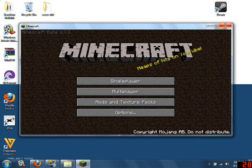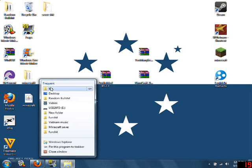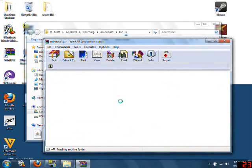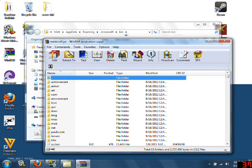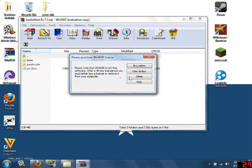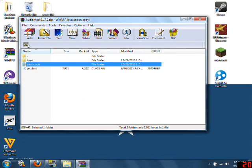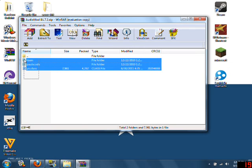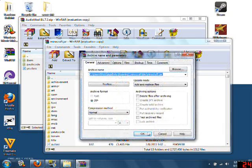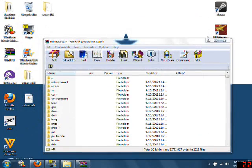Go ahead and close that. Now go back into your bin. Now that it's 1.7.3 you're going to open it up with WinRAR again. There you go — so now this is your new bin. Open the audio mod first. I'm thinking you drop all of this into the bin, so you copy and drop into the bin. I believe that's the way it's done.